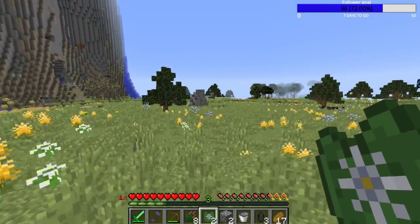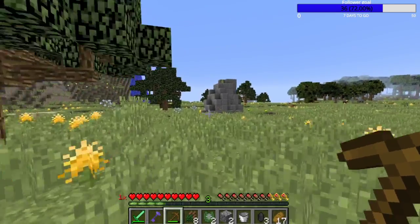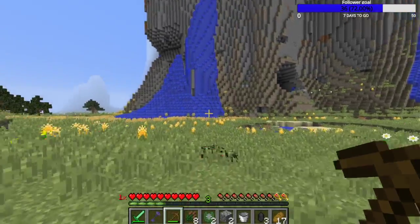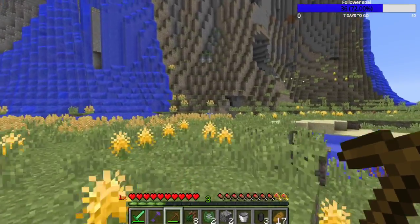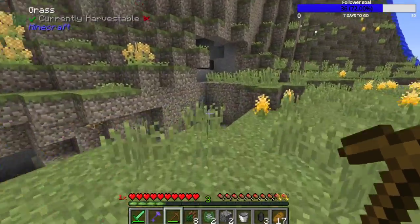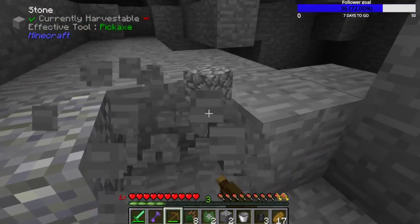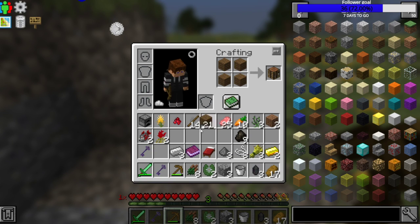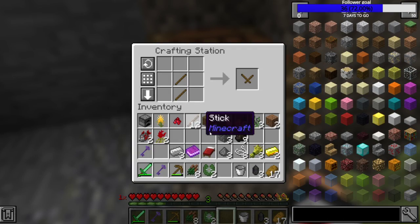There's some iron ore - unfortunately I don't have the appropriate tool to get it yet, but that's okay. I'm a little worried about those swarmers but I'll work around it. Don't need to worry about little me. Yep, just get a crafting table, making a crafting station. There we go, pro move.